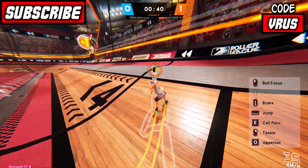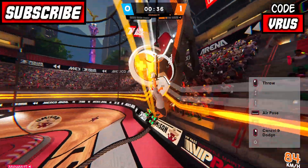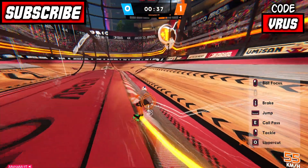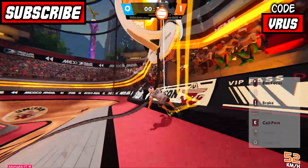Uppercut plus shot goal: just before getting close to the ball, press the uppercut button and your player will automatically grab the ball. Press the uppercut button again, then hold the throw button to gain power and shoot it into the goal.